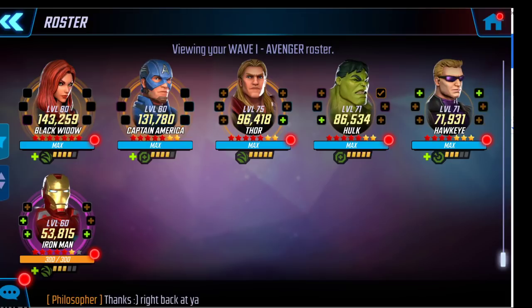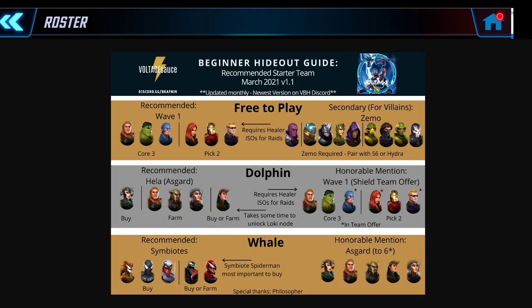Wave One is very easy to obtain. If you've started playing already, you've probably already gotten some Thor shards from a calendar, Captain America shards, and Hulk from achievements. You can get Black Widow, Iron Man, or Hawkeye very easily. The best two to pair with the core three are Black Widow and Hawkeye, though Sif actually works well too and is available in the war store. Iron Man is a fine placeholder as well.